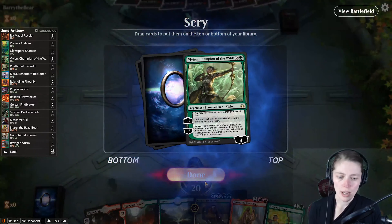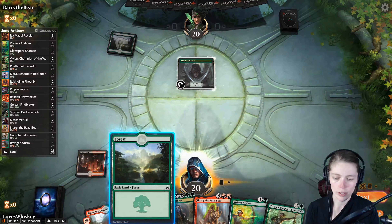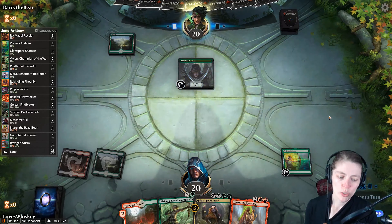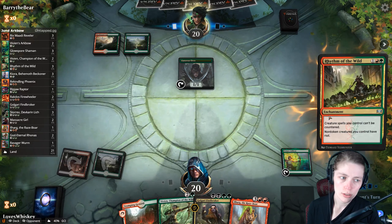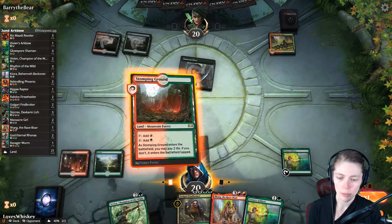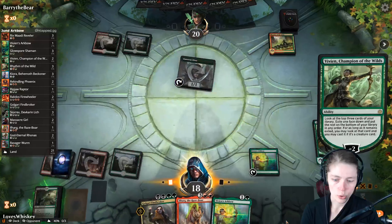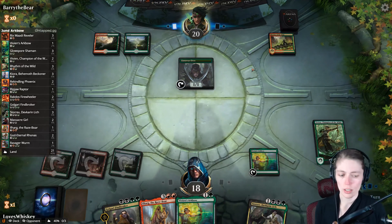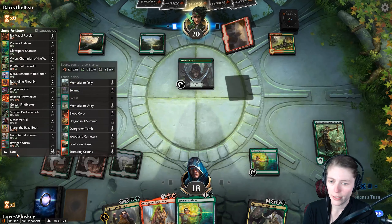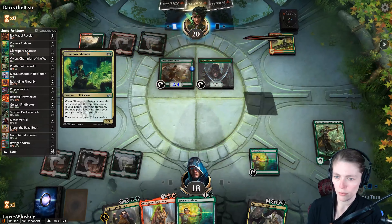This hand is better — we'll keep it. That goes in tapped, next turn we can cast Arc Bow, and the turn after that Vivian. We might be up against big green stompy — actually no, Gruul with Rhythm of the Wilds. We pass and draw another Vivian's Arc Bow. We'll pay two life for Vivian, minus two her and store it. We need another black — black has been the problem. We have more black than anything else so it's just a matter of the draw.